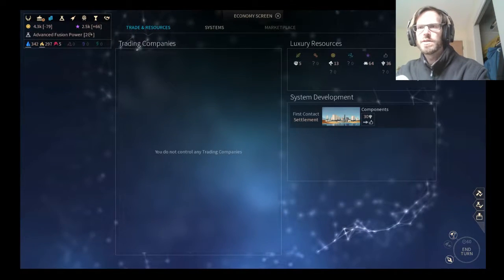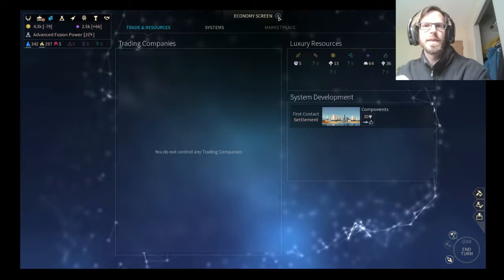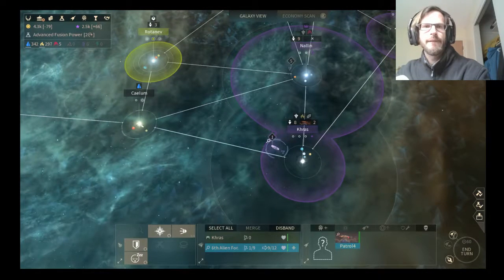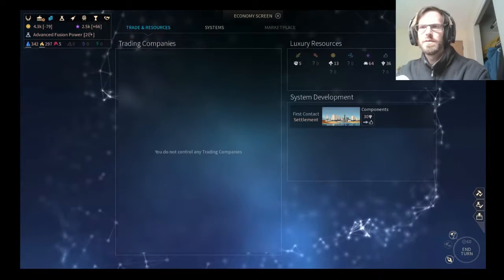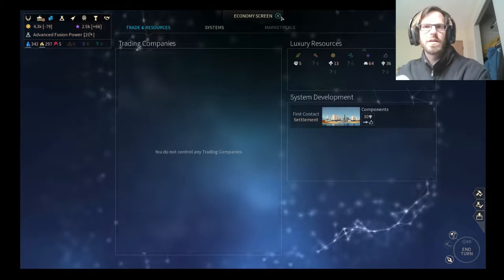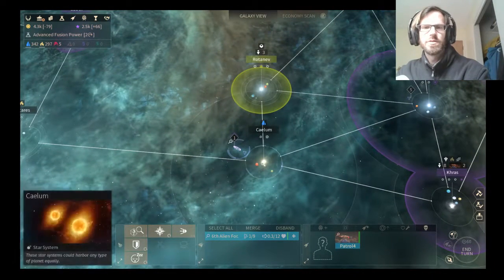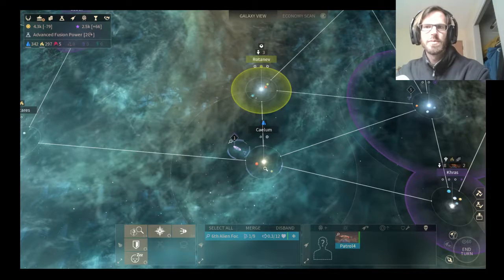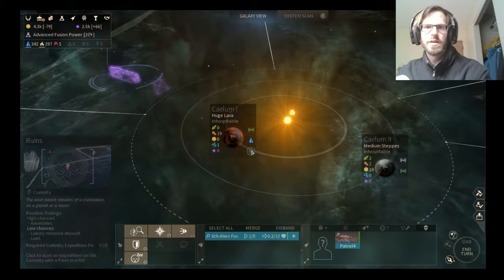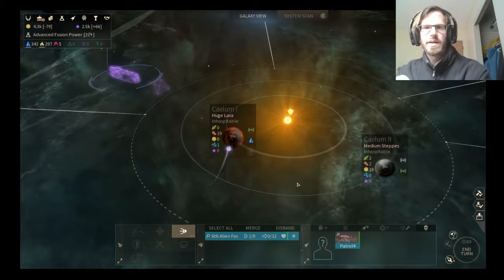Gossamer — I forgot what Gossamer does. Trade. Let me look at that another second. Converts Trade System Value to Influence, is how I read that, which would be pretty amazing. I mean, that's like overpowered. At least it would have been in the past.